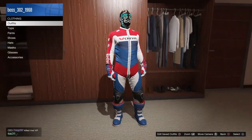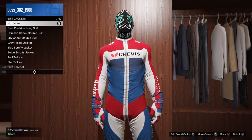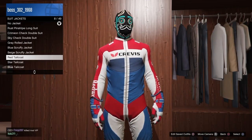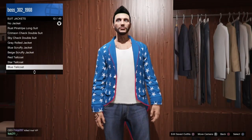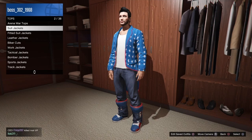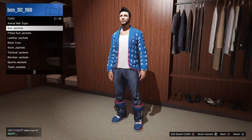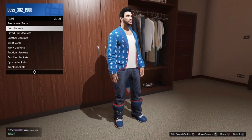Now go change clothes. This is the reason why you need that tailcoat — go to suit jackets and select the tailcoats. That will glitch your character out. I used the star tailcoat. Back out and look at my feet — the boots are all messed up.